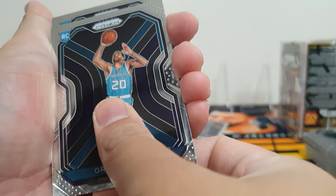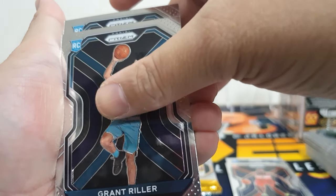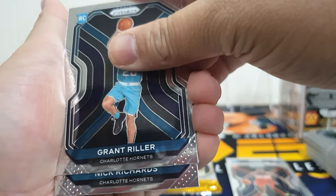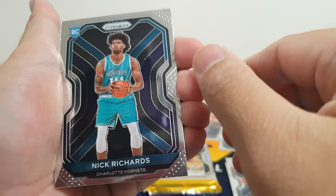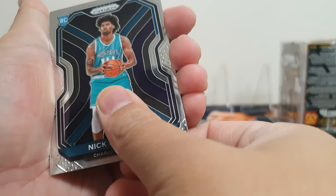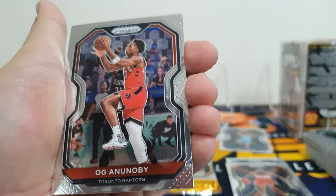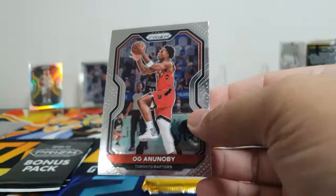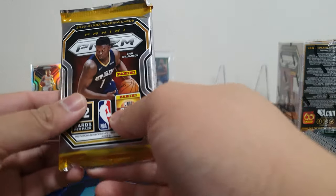Next card, another Charlotte rookie — hopefully it's LaMelo Ball — but it's Nick Richards. Double bamboozle. Next card another rookie: Toronto Raptors, OG Anunobi. Next pack coming up. So far this prism opening is not giving us the fire that we want.